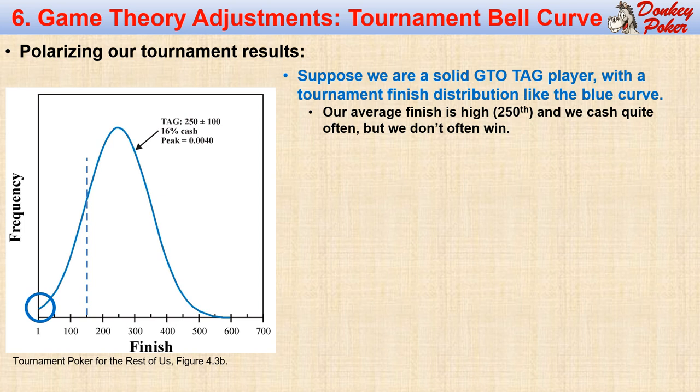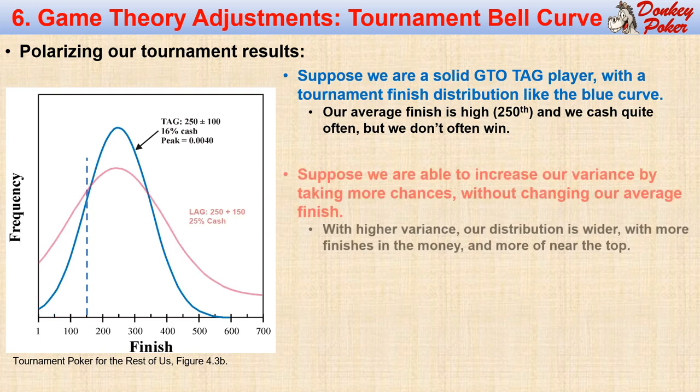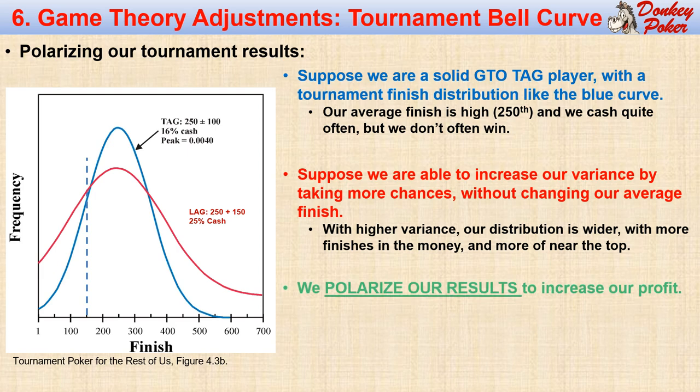Our cashes include all finishes to the left of the dashed line at the 15% finishing mark, and our deep finishes — which earn the most money — are indicated by the blue circle. Suppose we are able to widen our tournament bell curve by increasing our tournament variance, indicated by the red curve. We can accomplish this by taking more chances, but we want to do this without shifting our average finish very much to the right. When we do this, our cashing frequency is improved and our frequency of high finishes also is much better.